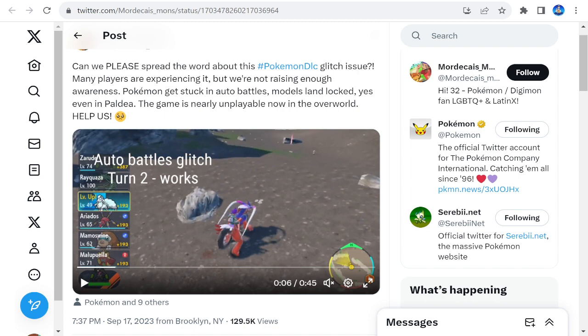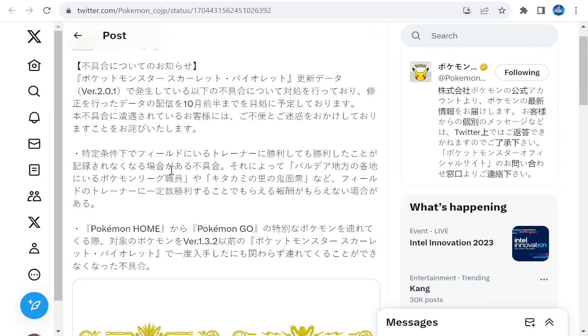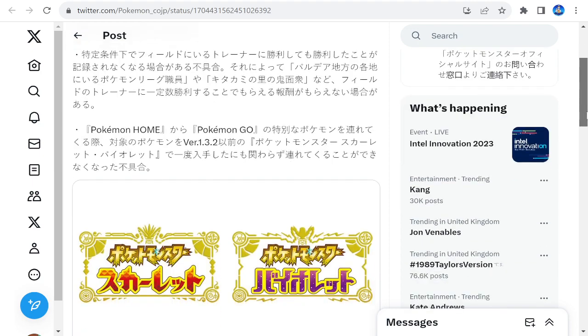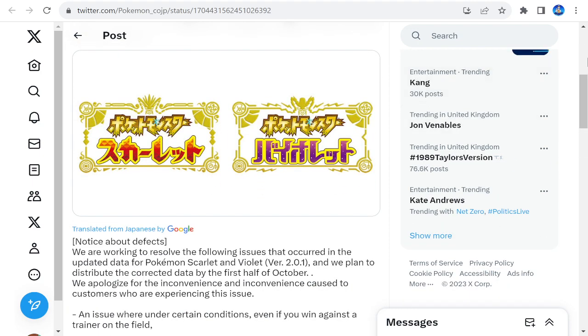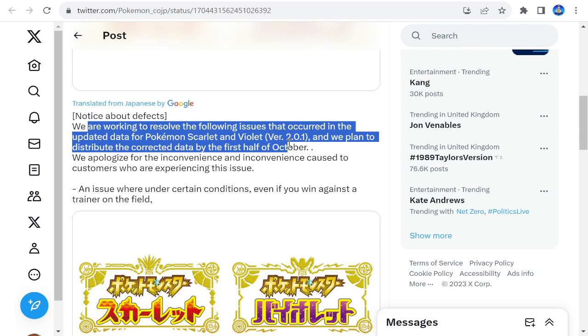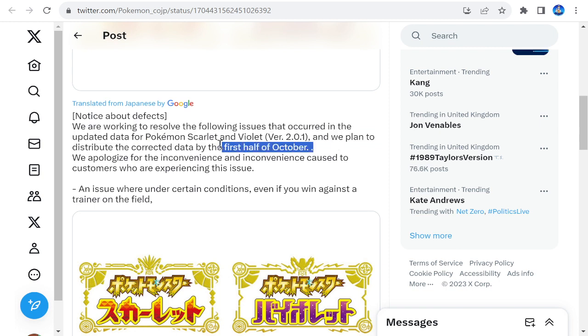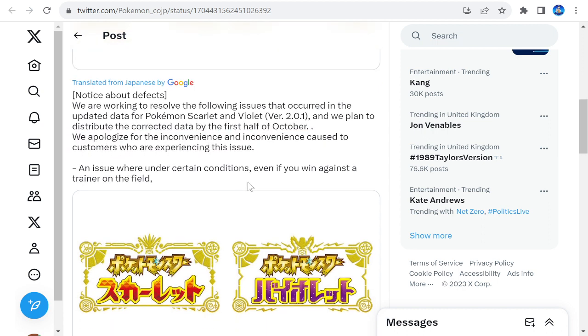They are working on a fix for that, coming out in the middle of October. They go on to say: 'We work to resolve the following issues that occurred in the update data, version 2.0.1. We plan to issue the corrected data by the first half of October. We apologize for any inconvenience.' There's an issue about auto-battle if you want to get straight into the field.